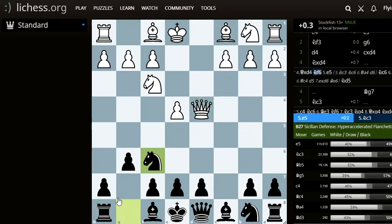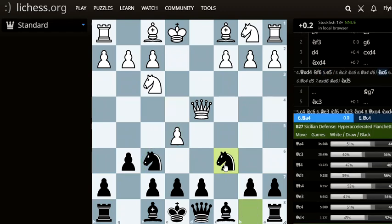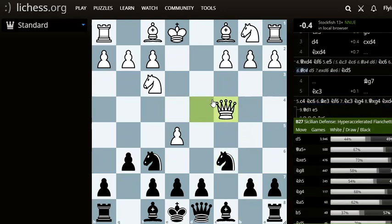So now we play knight f6. White can play e5, which attacks the knight. We don't have to move directly — instead we play knight c6. White has two options; I'll cover the first one: queen c4.